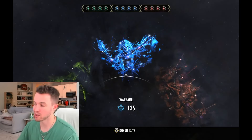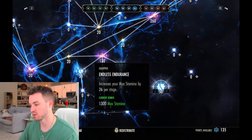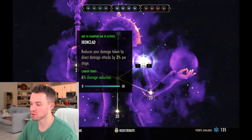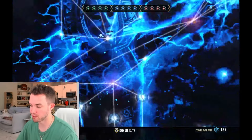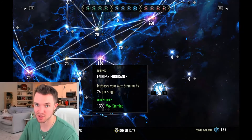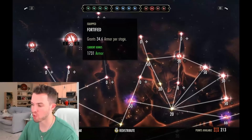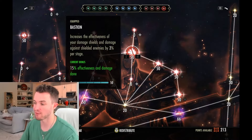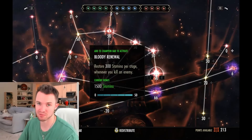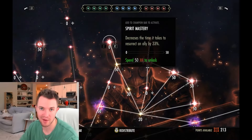Champion points: Green tree is whatever you want. Blue tree: Duelist's Rebuff, Enduring Resolve, Unassailable, and Endless Endurance for more max stamina and various damage mitigation types. You could also use Ironclad as another solid blue node, but I prefer the extra stamina since every single ability, every block, and every dodge roll is stamina-based. Red tree: Boundless Vitality for more max health, Fortified for more armor, Bastion for more effective damage shields, and Celerity for movement speed. Alternatives include Bloody Renewal for stamina on kill, Strategic Reserve for health recovery, and Spirit Mastery if you frequently resurrect group members in pugs.